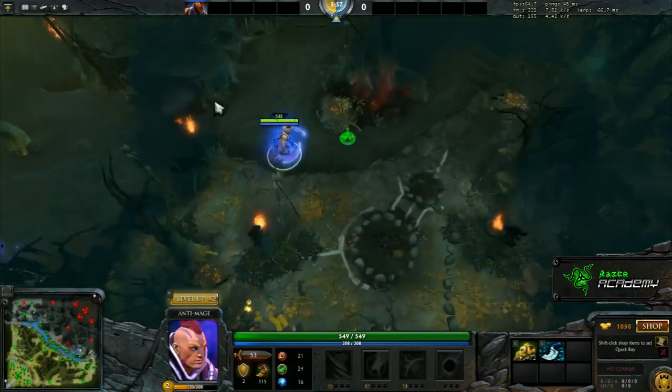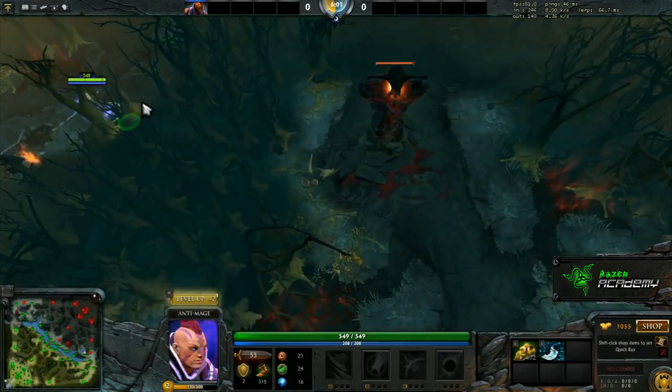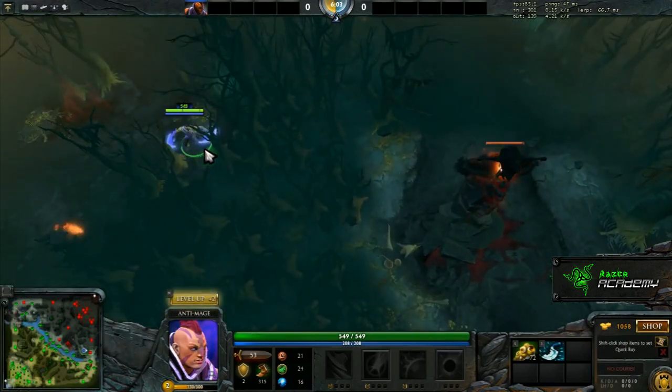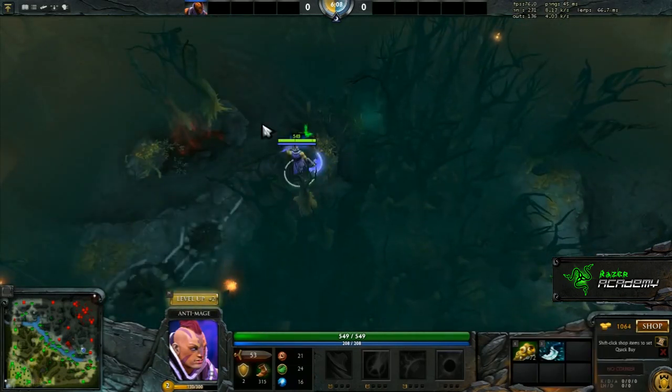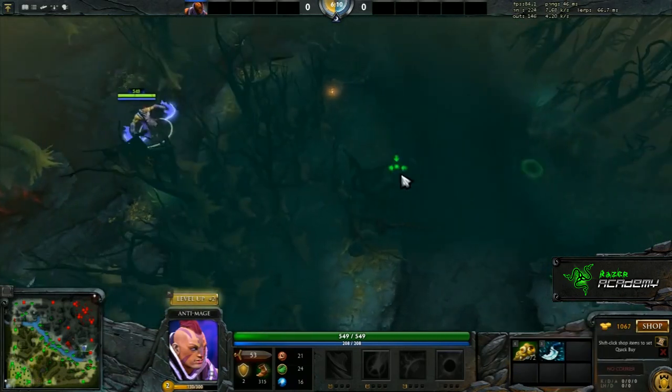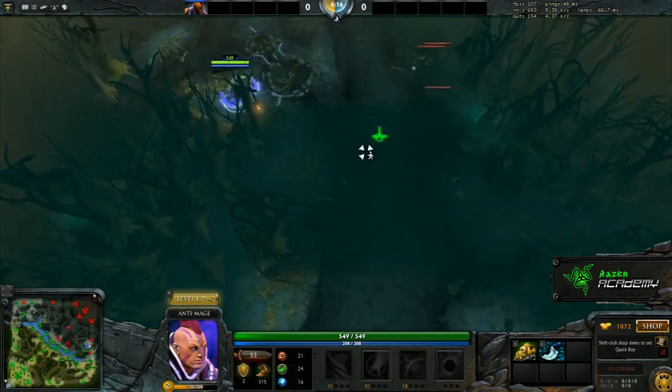Now we're going to move up, because we're going to focus on what happens when we advance in the game. The most important thing about warding is you always ward for the scenario you're in. If you're dominating, you ward aggressively; if you're being dominated, you ward passively. We're going to focus on the aggressive wards now — where if we're dominating, we want to ward behind their towers.